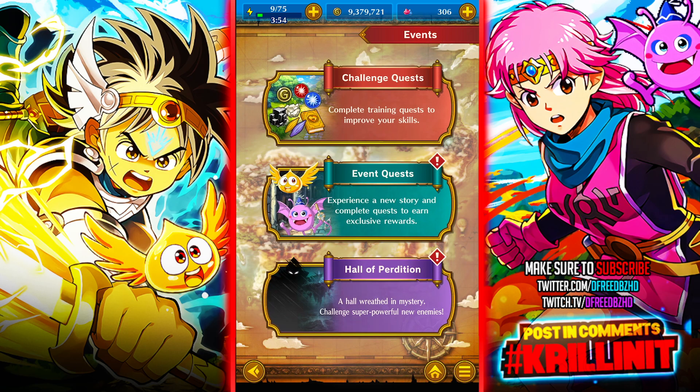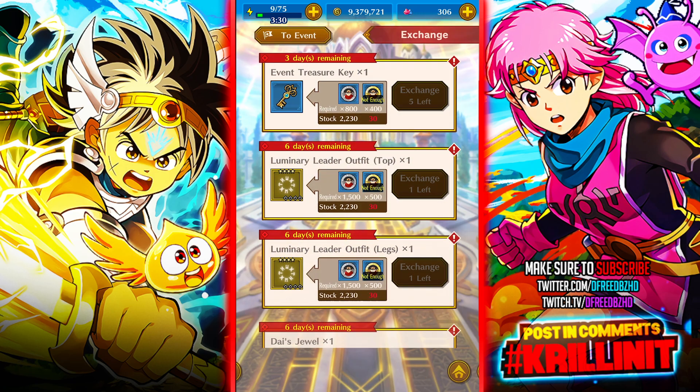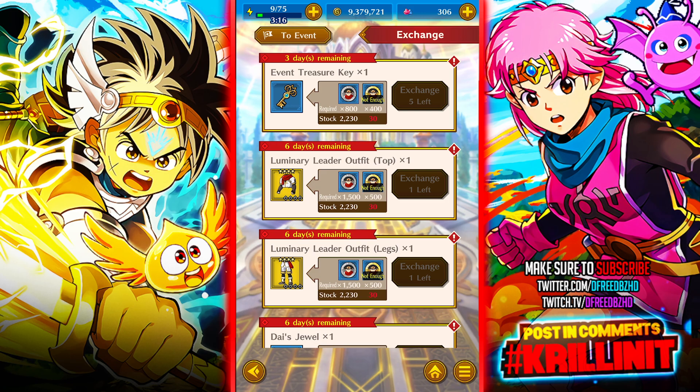Events are where you're going to get a lot of your currency and summon tickets. Currency is available in story and any events or stages you complete. Events that coincide with gacha — which is basically always — include treasure keys, which are summon tickets you can use for one summon each on the gacha. They typically give about 20 per event or 20 per banner. They gave 40 for this event because there was a Dai banner and a Pop banner that coincided with one event.